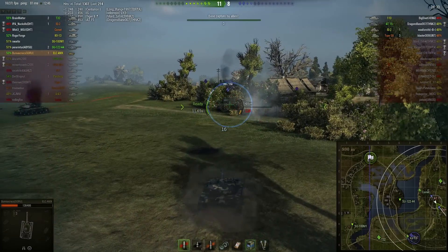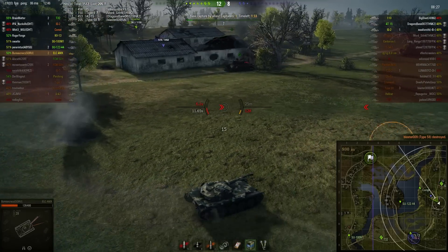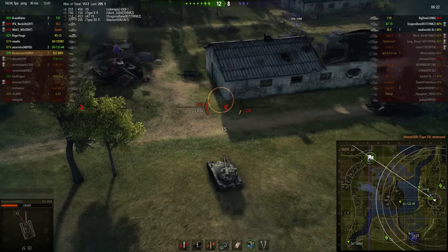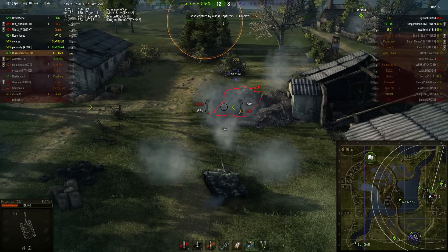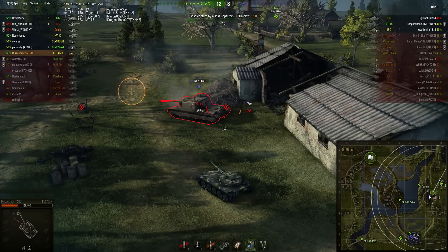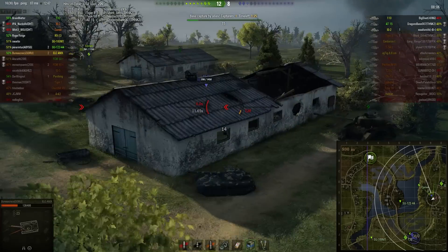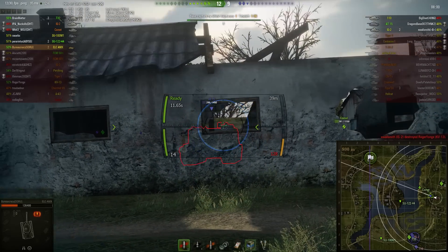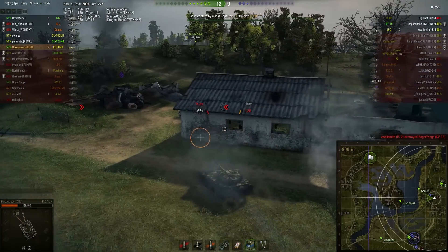He's going to have to switch his attention to this Type-58 now, because he's taking consistent shots from that guy. So just spins himself around, takes him out, and then turns back around and puts his focus back on the AT-15. The AT-15 has to keep his front armour facing forwards because they've got that IS-2 and the Comet still in range. So that just leaves Bureaucracy to come around and fire shots on the rear armour whenever he likes. Going to focus in on the weak spot there, gets another great shot through the back of the AT-15.